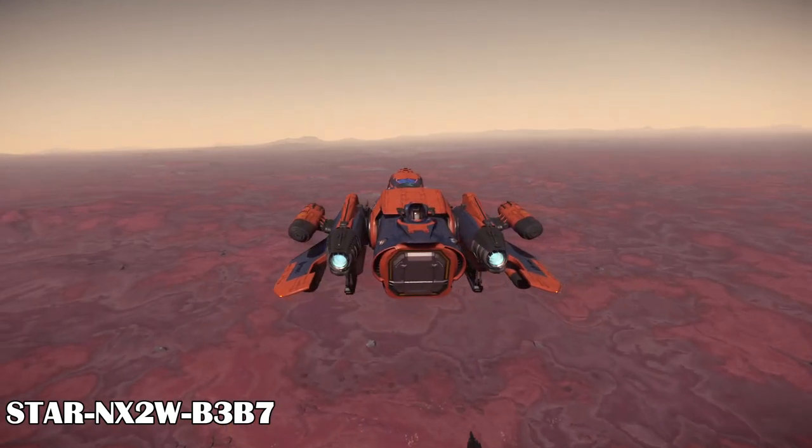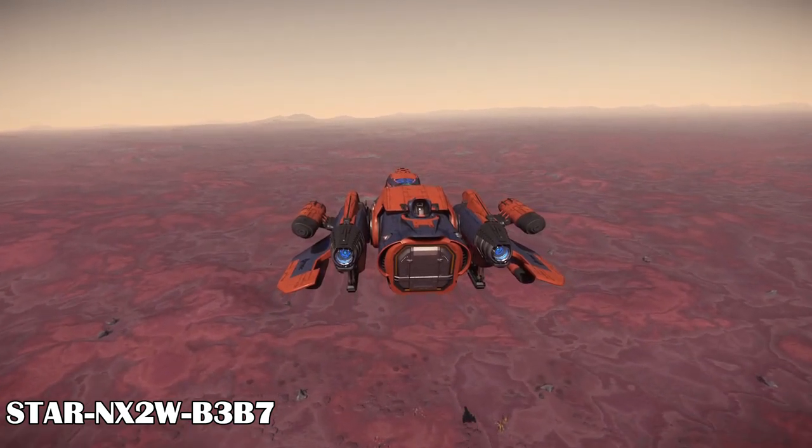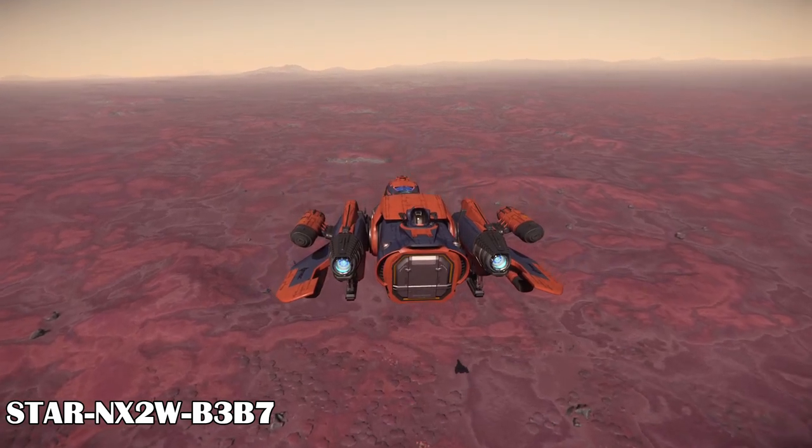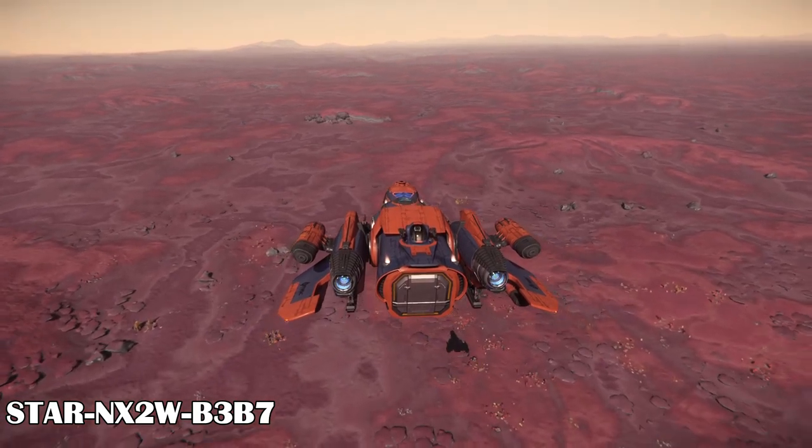But aside from that, the Freelancer DUR is a great ship to fly. It handles combat well with the guns and missiles. It's fairly maneuverable, and the ship speed is impressive. The two medium shields protect it quite well, and it can take you very far before needing refueling.